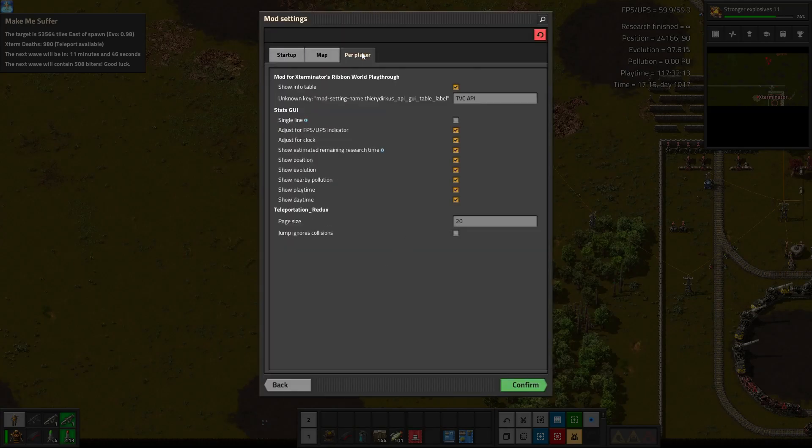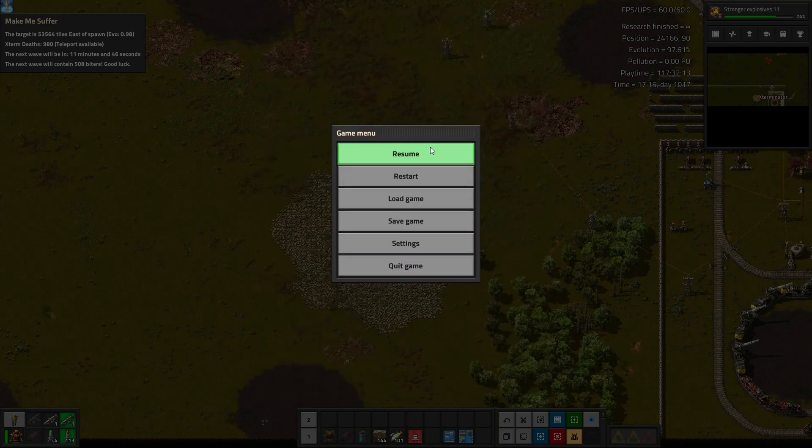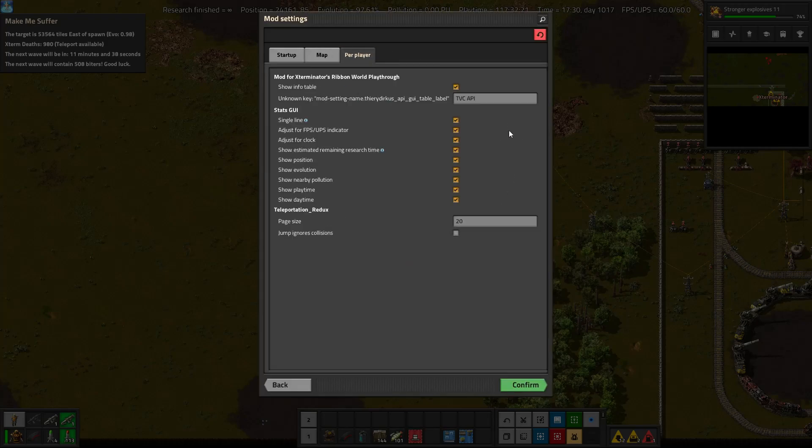You can tweak all of this in mod settings under per player. I turned on show nearby pollution, which is off by default, and show position, also off by default. By default it was set to single line, which makes it go across the top of the screen — you could certainly do that if that's better for you. Personally I prefer it along the side, but if you prefer it across the top, that's maybe a better option.